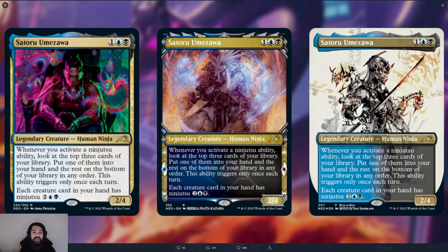Whenever you activate a ninjutsu ability, look at the top three cards of your library, put one of them into your hand and the rest on the bottom of your library in any order. This ability triggers only once each turn. And then each creature card in your hand has ninjutsu — two blue and a black.